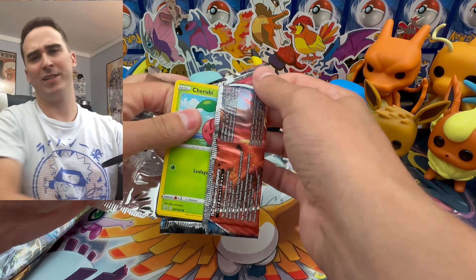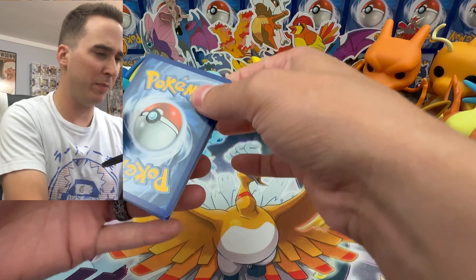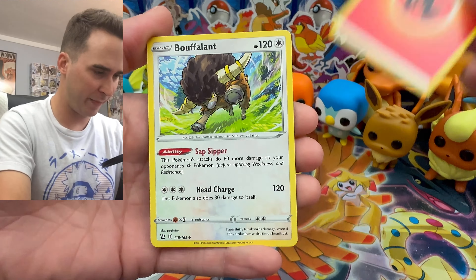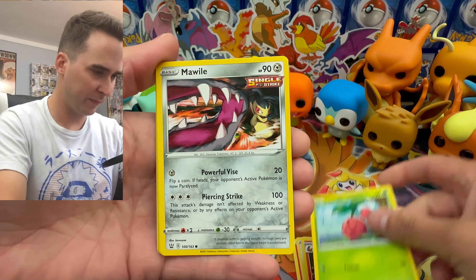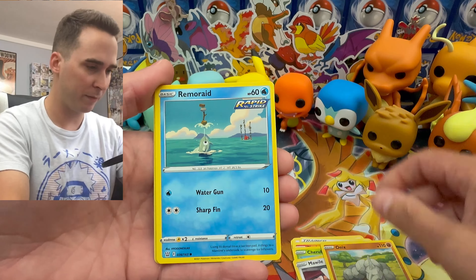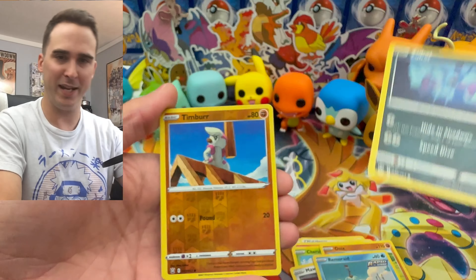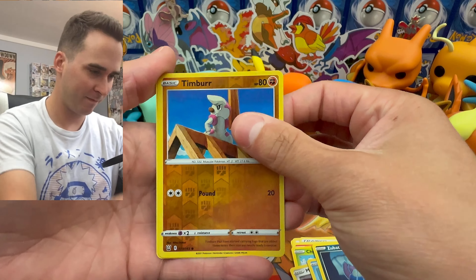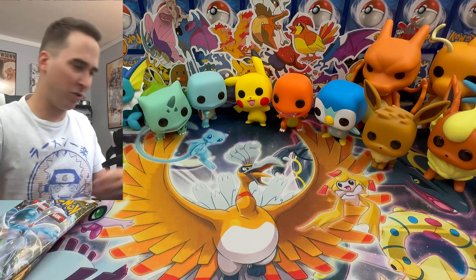We didn't get a vintage pack, but one in ten chances — it's not that good, so we'll keep it moving. Now let's do Battle Styles. We have a fire type energy, trainer card, Mawhile, Onix — that's actually pretty cool — Remoraid, Zubat, and a regular rare. Those packs are out of the way; they're not super popular so it's not a big deal.